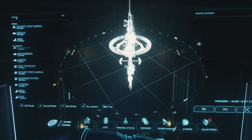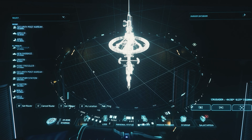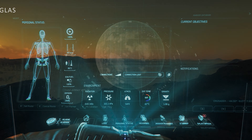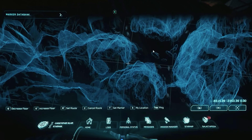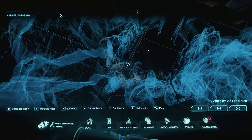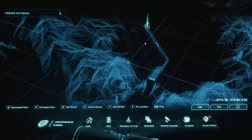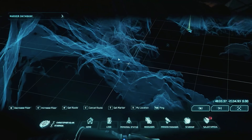And with these panels, the first day of CitizenCon 2953 is over. See you for the summary of the second day with the panels there. And again the note — the summary for the Squadron 42 presentation has already been made available to you extensively. This is also part of the second day and of course is not mentioned here anymore. So see you soon, and of course see you in the verse. Thanks for watching.